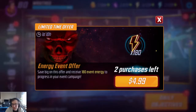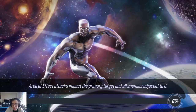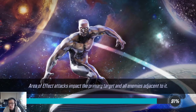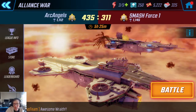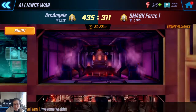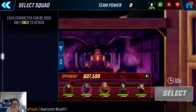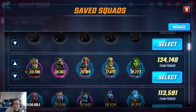Hey guys, Wraith55 here. I just wanted to make a quick video because I know a lot of people struggle with this matchup. This video is going to be about how to take down the Asgardians with Symbiotes. It's pretty straightforward, but there's just a little bit of trickiness you've got to get over at the beginning, and you can punch up really, really high.